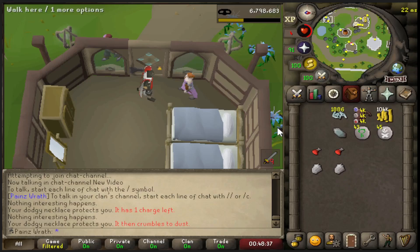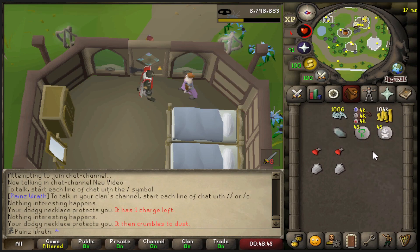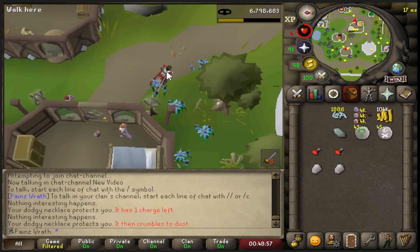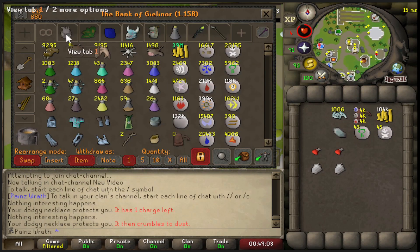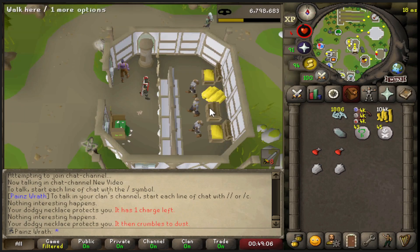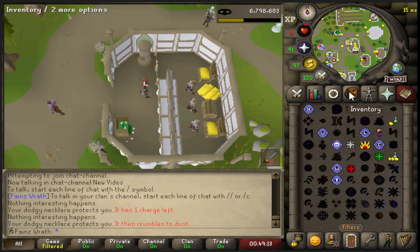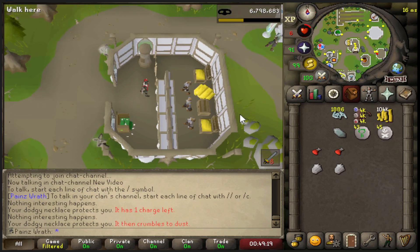Welcome to a brand new video. We're starting this one off getting some scales, working on corrupting the Bofa. We need 14 more shards. I've been here thieving these guys for probably close to 4,000 pickpockets and I've only gotten one enhanced teleport crystal drop, which turns into 300 scales. I only need 1,900 to corrupt the bow because I already made the bow. Might go do Kingdom Divided to unlock Thralls and the pickpocket ability - it saves about 15-16% more chance to avoid being stunned.